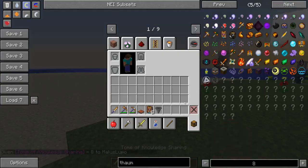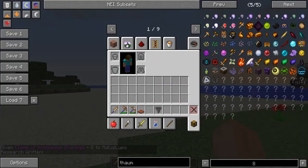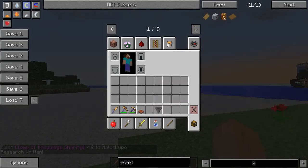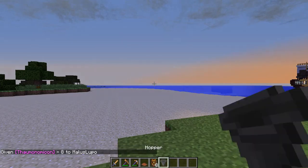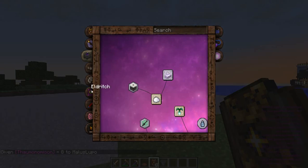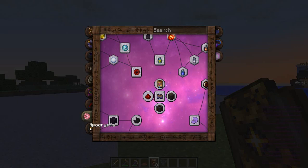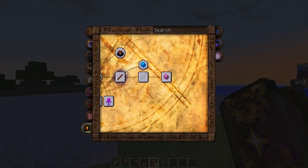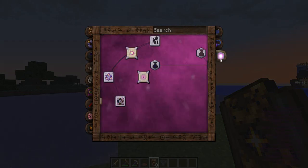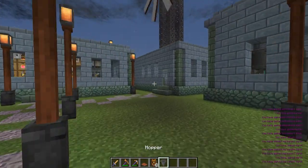There's Tinkerer add-ons — Horizons, Warden, Witchery, and Witching Gadgets. So it's got a lot of add-ons and there are a lot of magic aspects of the pack if you want to go that route.